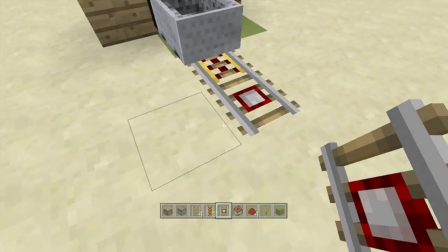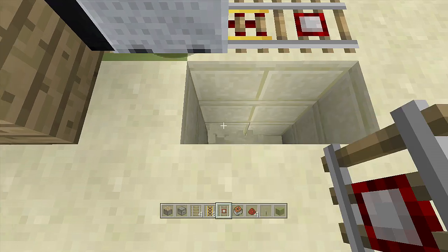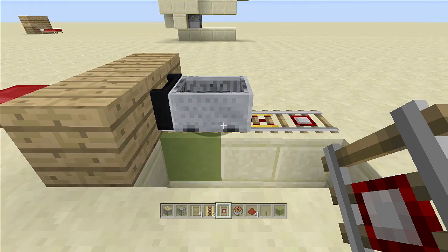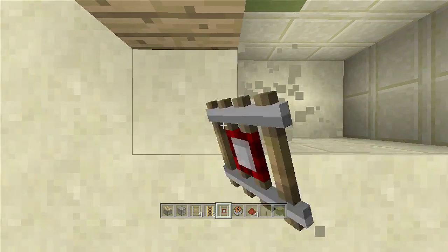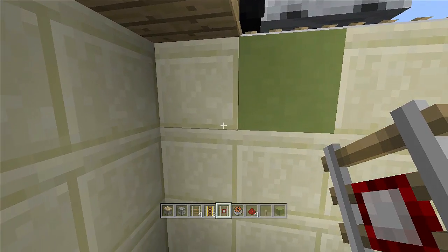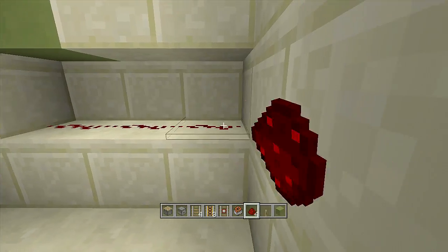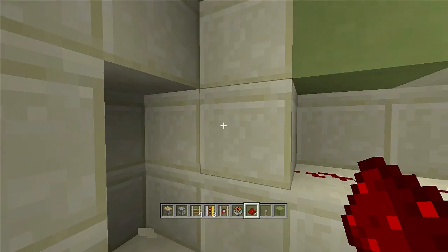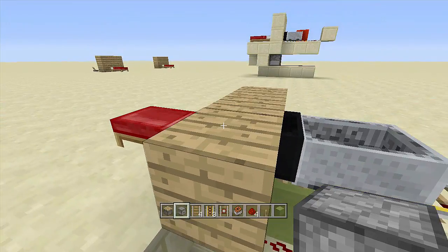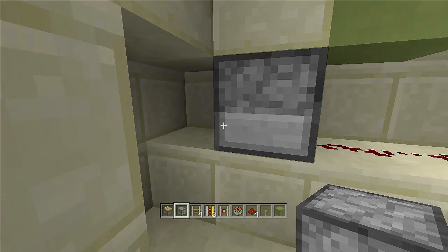Come to the left hand side and dig down three blocks next to these rails — one, two, three. Make sure you do not touch these minecarts at all. Also make sure you do not break the block right underneath the minecart because it will ruin the build. Then right underneath all of your rails, break out these three blocks and place redstone dust on top of all of them. Break out one more block over here, then break two more, and place a dispenser facing forward toward your bed. Inside the dispenser, place your flint and steel.